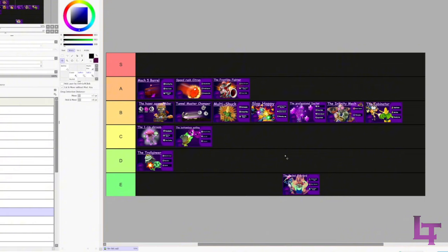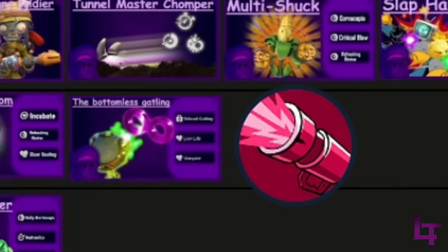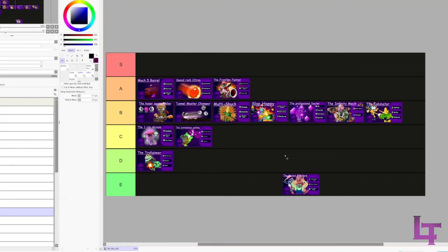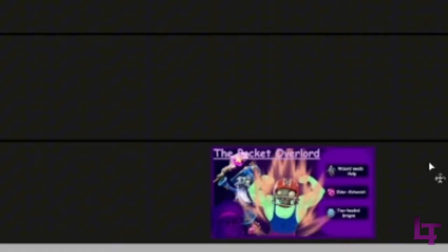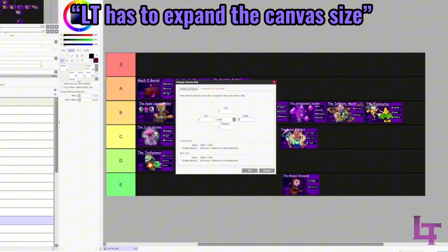Bottomless Gatling - I like this build, it is fun, but it's based entirely around Gatling. ZPG exists, and any sort of high burst damage exists to counter it. Vampiric doesn't really do all that much - it does something, but I wouldn't say it's something you can rely on most of the time.